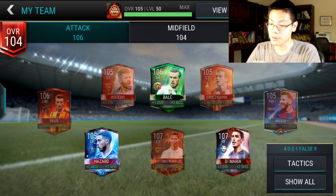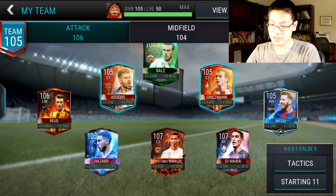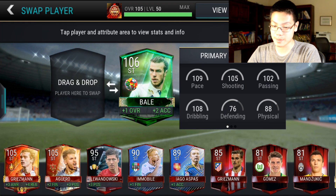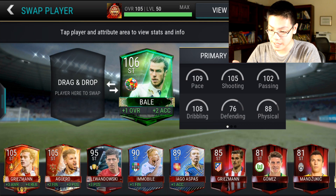We're going to start with the attack. As you can see, I have 105 Aguero, 106 World Cup Qualifiers Bale, and 105 Griezmann. I actually like this Bale better than Griezmann — it's a little bit crazy, but I think his finishing is better than Griezmann's, so that's why I use him.